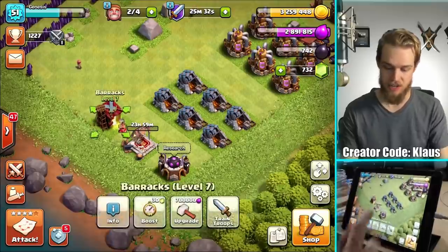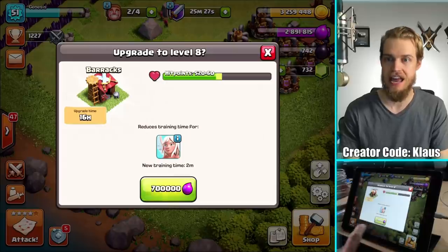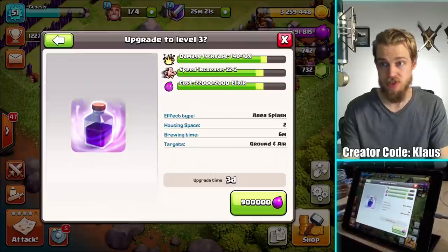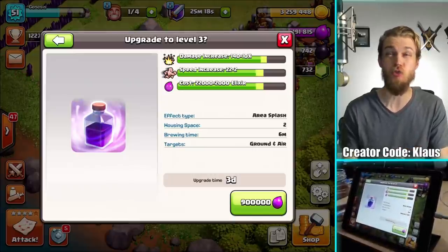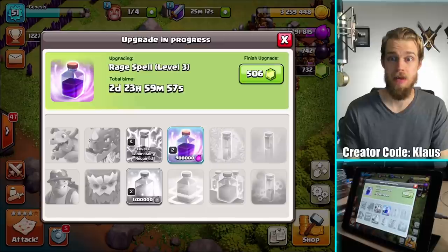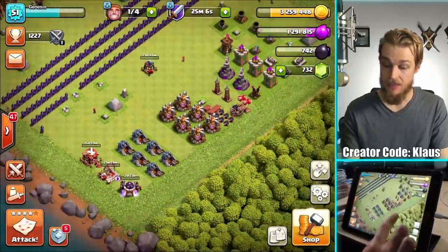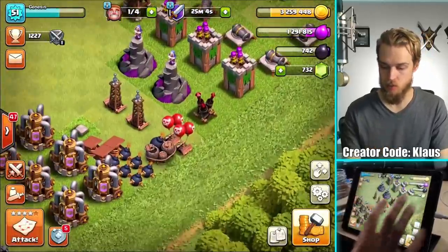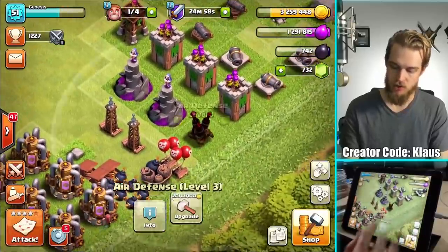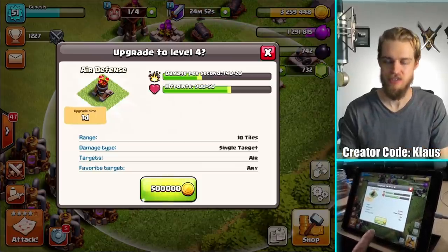And then definitely want to continue the trend of upgrading the Barracks — 700,000 Elixir, 16-hour upgrade. Bam. Let's also do the Laboratory, and I'm going to focus on the Rage Spell since I'm using it with my dragon — 900,000 Elixir, 3-day upgrade. Bam. That's a big commitment and it's going to go to level 3, I think level 4. And then with one more builder, let's work on the other air defense — I know it isn't maxed out. Level 5 is maxed, confirming — yes. One day upgrade, half a million gold. Bam.